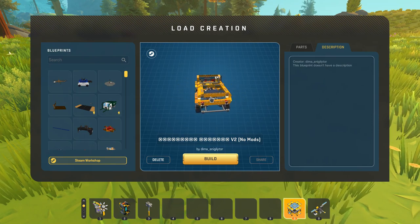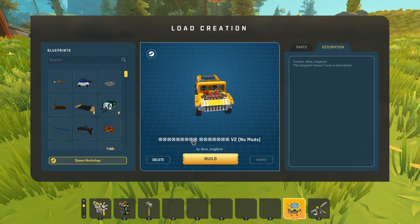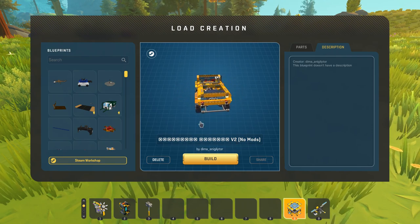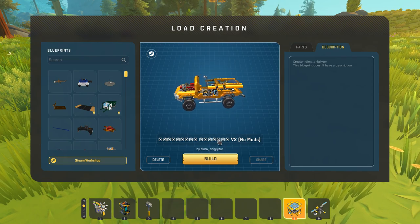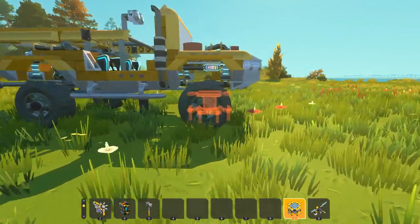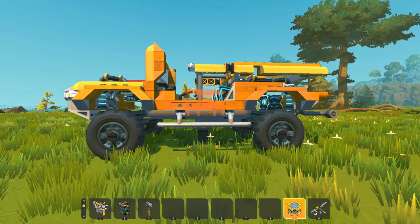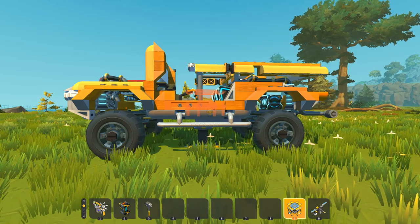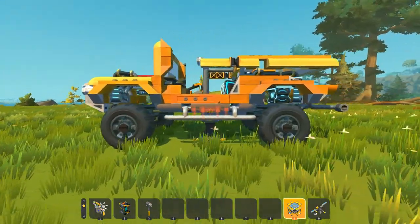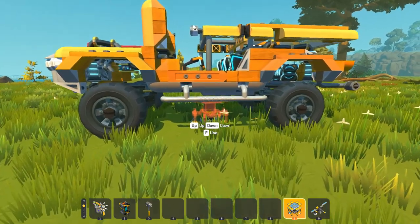We're going to bring it back to the land, and this time we are going to be checking out these X Symbols Version 2 with no mods - this is created by Dima. This is really cool. This is going to be one of those builds where you drop it from the lift, and once you do that all of the cosmetic layout and controllers go into place and we're going to see it snap into a more streamlined kind of design. So let's see what happens here - we're going to remove the lift.